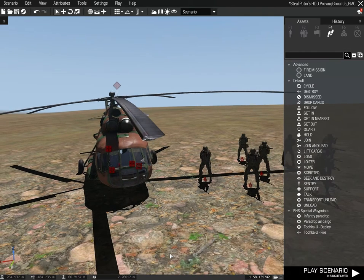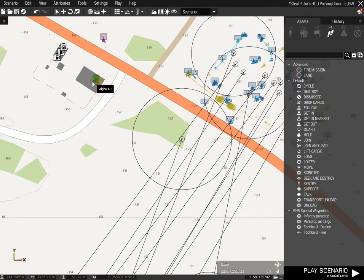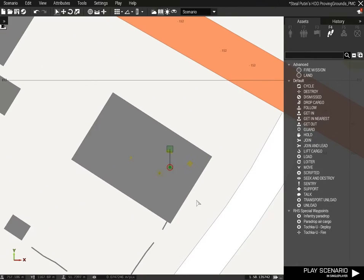So after all of that is set up, we're going to look at the actual object that we want to set off the trigger with via add action. Its variable name is HDD. In its initialization file we write: this add action, square bracket, 'steal Putin's HDD', and then delete vehicle HDD, bracket close, semicolon.